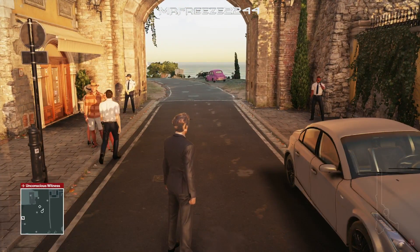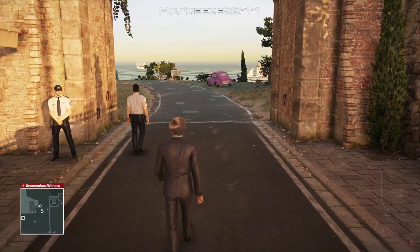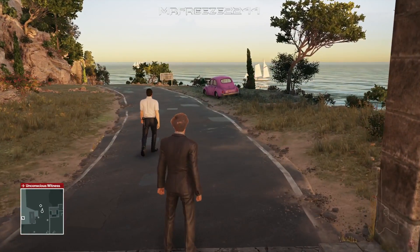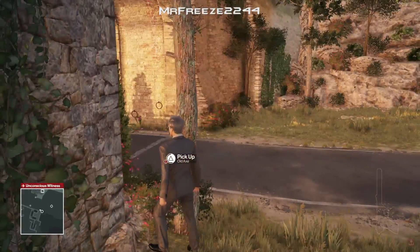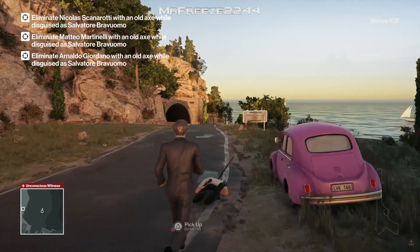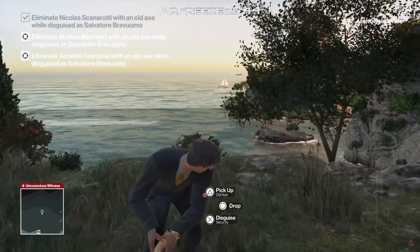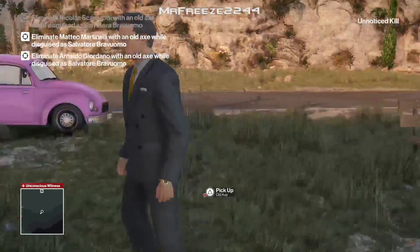The old axe is going to be sticking out of a tree to our right once he goes through these arches. You can't transport the old axe with any disguise — you can only use this one — and it's obviously an illegal item to carry. I wouldn't recommend grabbing it too early because you might get spotted. Grab it as late as you can, then just throw it at his head — that will kill the first target. If you're worried about the body being found, dump him over the cliff.